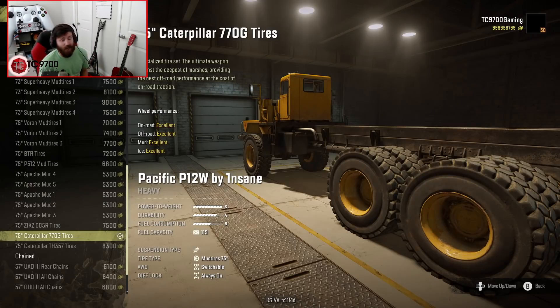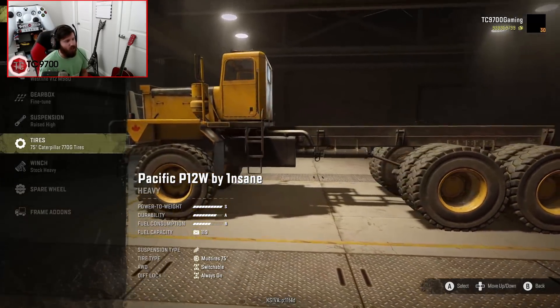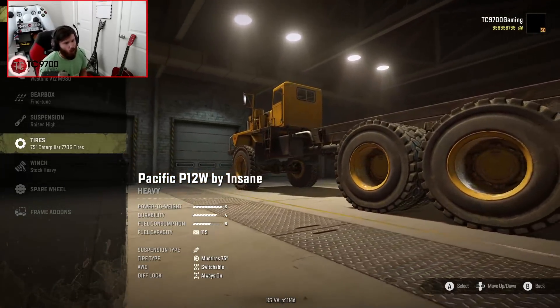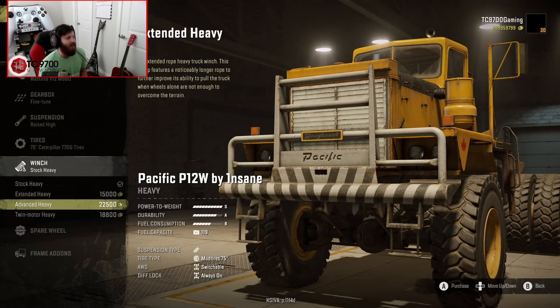I'm going to end up going with the 75-inch CAT 770G tires. You cannot change the wheels on these, but as long as you do a color on the truck that has yellow in the color scheme somewhere, it's not going to look too out of place. Winch-wise, you have stock-heavy, extended-heavy, advanced-heavy, and twin-motor-heavy. I would like to see the option of an offline winch updated in this mod, but I understand why he might not do it.